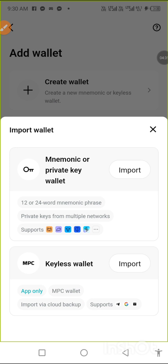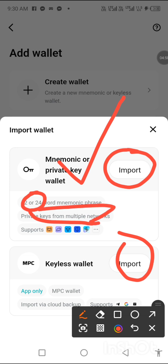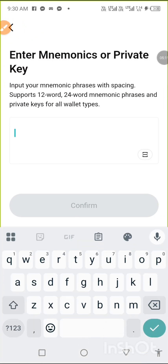You have two options to import — using mnemonic or private key, and keyless. Our interest is option one where we get our 12 seed phrase or 24 seed phrase depending on the wallet, or you can also use a private key from multiple networks. We are using the 12 seed phrase. I'll click 'Import.' Now I need to show you where to get it, so let's go back to MetaMask.